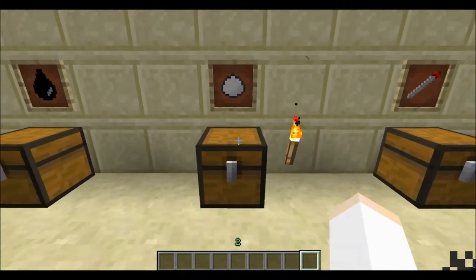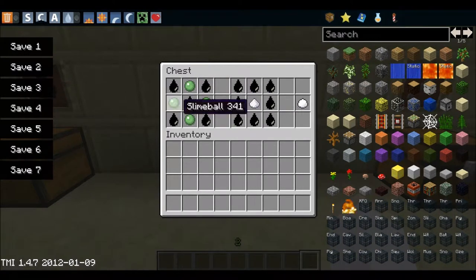Next is plastic. You craft it like this — 4 slime balls and 5 oil, or 1 sugar and 8 oil. The first recipe will give you 4 plastic, the second will give you 8 plastic. You will need a lot of plastic.